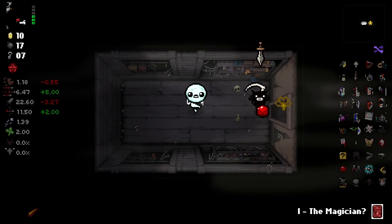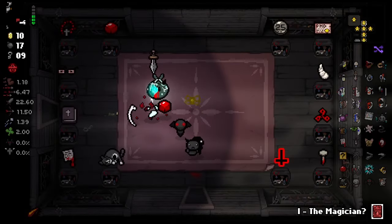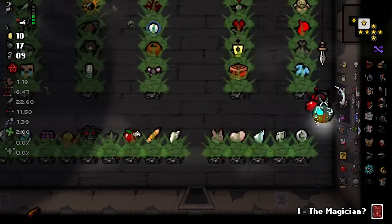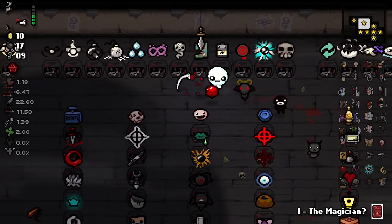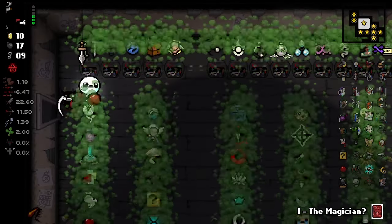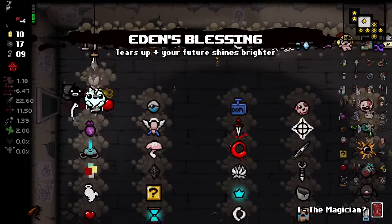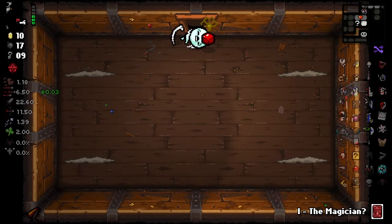Oh — and now we got Death Certificate. We're actually going to get actual items here? This is the calm in the chaos because it's so quiet. There's no enemies — just some nice items. If I have two Eden's Blessings, is that going to give me two items on the next run? That's what I'm going to do.